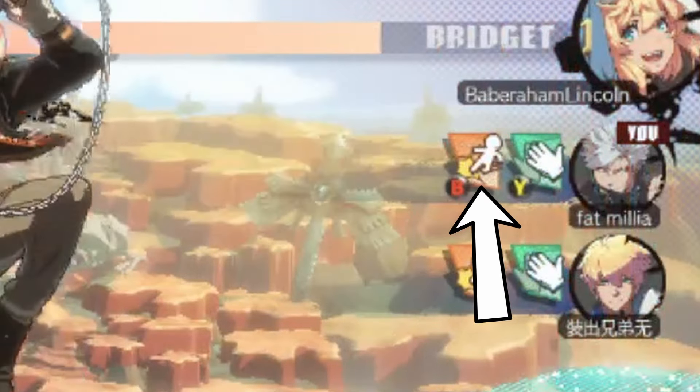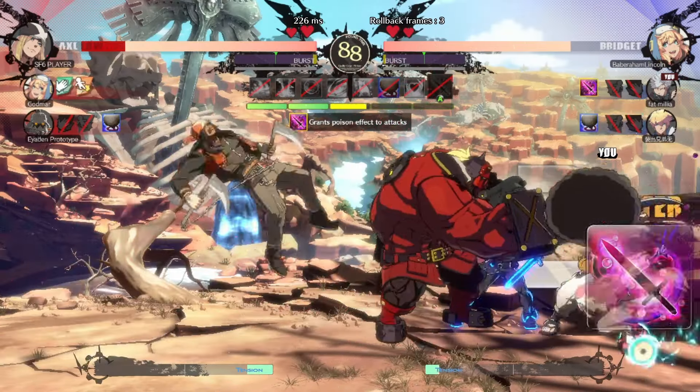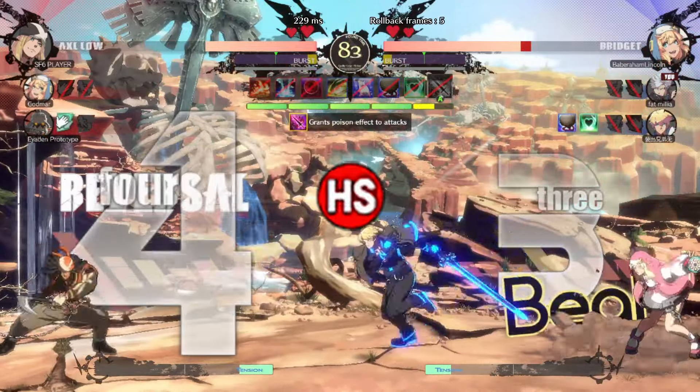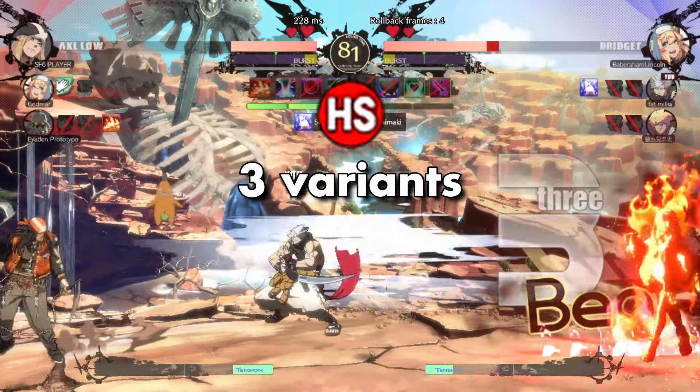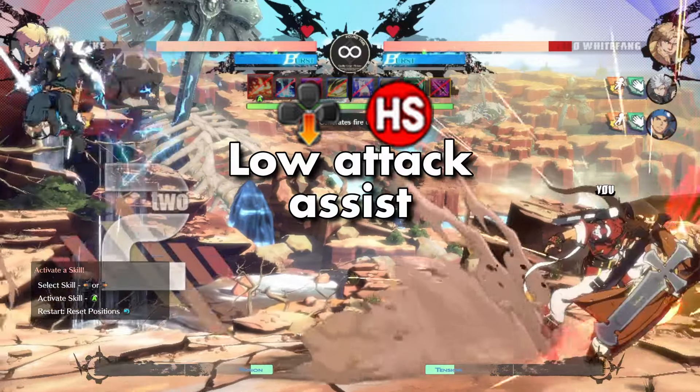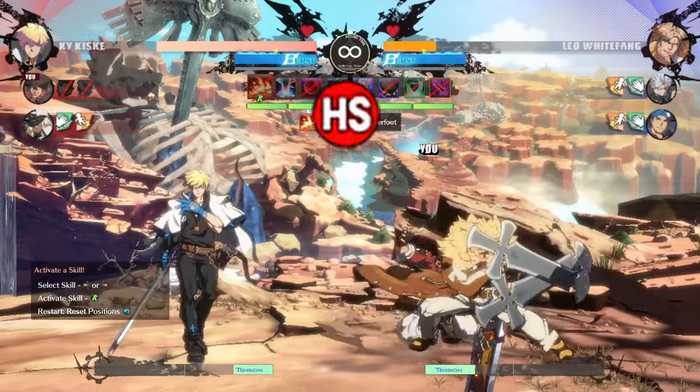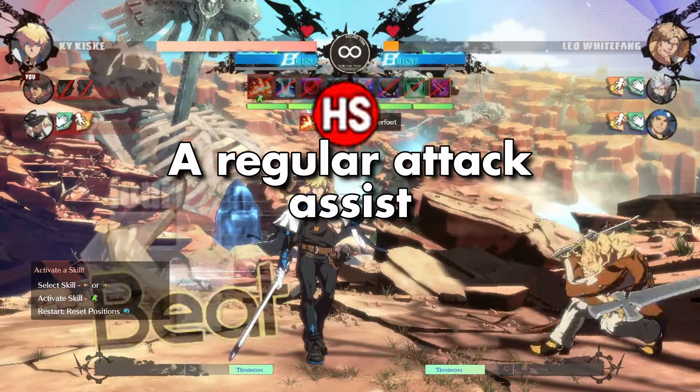The red kicking icon is a break-in. It's basically a normal assist specific to your character. When you're on the bench, you can trigger a break-in with the heavy slash button, and you have three variants: down heavy slash does a low attack, up heavy slash does a launching or overhead attack, and heavy slash with no direction is just a regular attack. Once you use this or any form of assist, they'll be on cooldown before you can use the same one again.